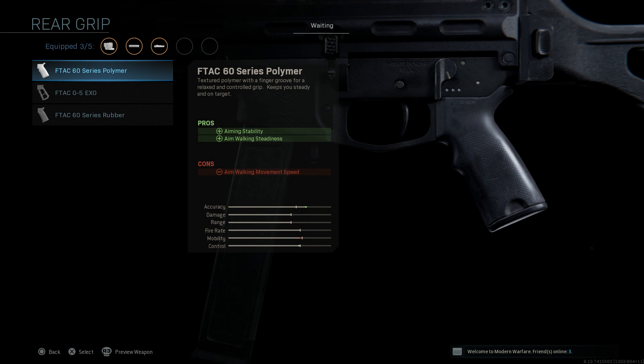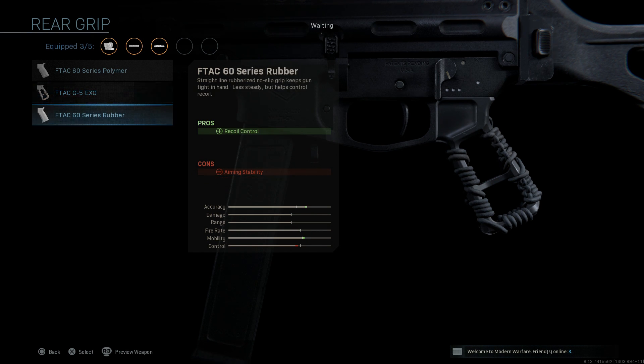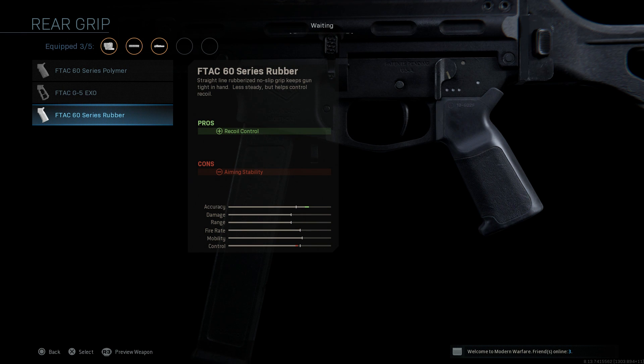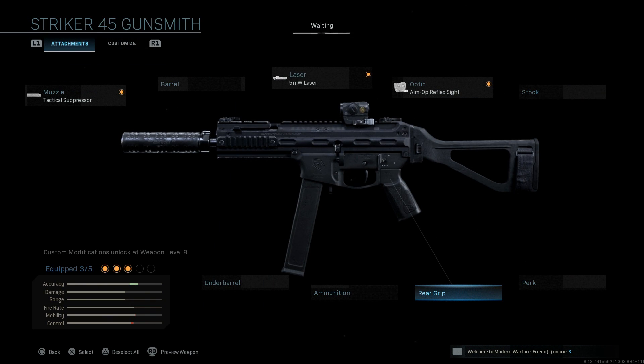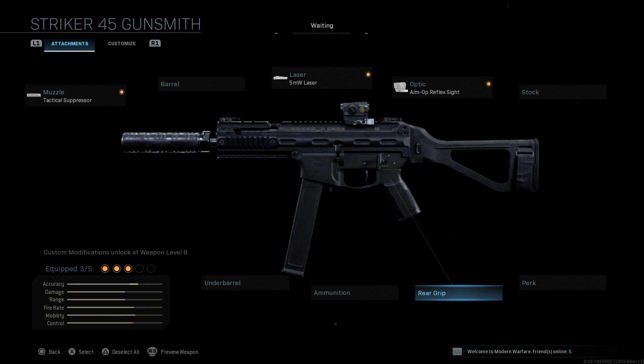For the rear grip, you have a few interesting choices: the F-TAC 60 Series Polymer for aiming stability and aim walking steadiness, the F-TAC G5 EXO — basically a skeleton pistol grip — for ADS speed and sprint-to-fire speed, and the F-TAC 60 Series Rubber for recoil control. The LWRC in real life has its own unique ultra combat grip, which we don't have an exact replica of in game, so we'll leave the base pistol grip as the closest match to IRL specs.